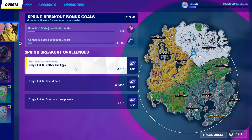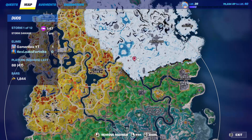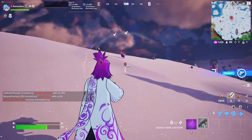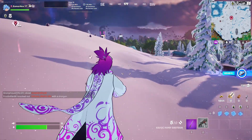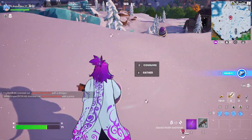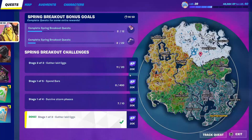Let's start with the normal challenges, which is 'gather laid eggs.' For this challenge, simply go to anywhere on the map that contains eggs — find a chicken like this one. Try not to kill the chicken because one chicken is enough to fill the entire map with eggs. Simply collect or gather these eggs.